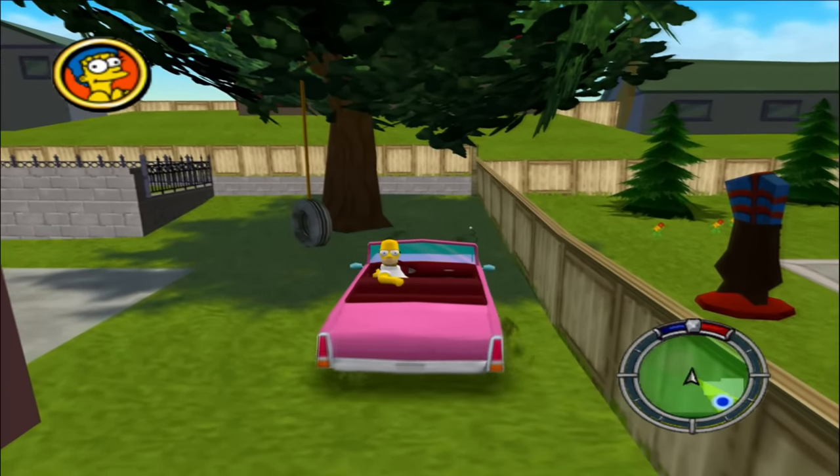We've seen that interiors lie out of bounds, but did you know that some characters can be found out of bounds as well? This is because certain characters can be found within the game's interiors. One example is Apu in the Kwik-E-Mart, and also Lisa can be found inside the Simpsons home prior to the Rigor Motors mission starting. They're always loaded even when the interiors they're supposed to be in aren't loaded.